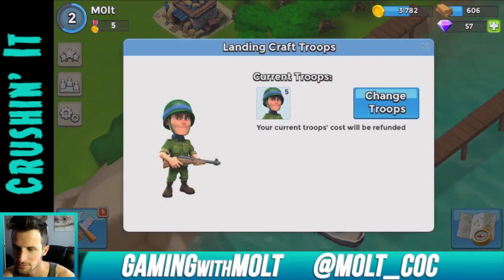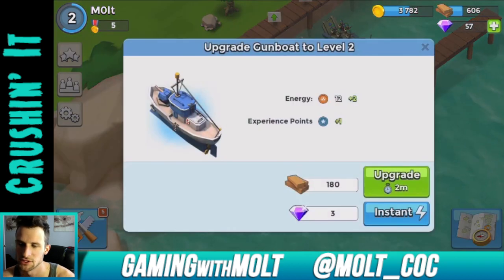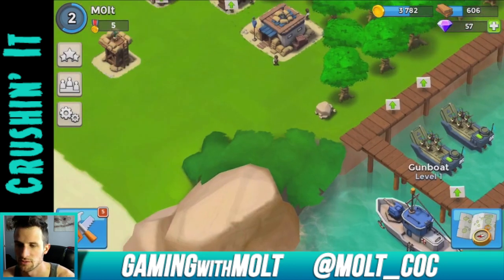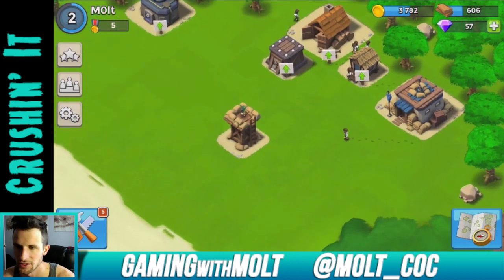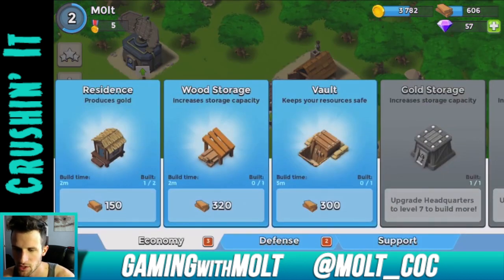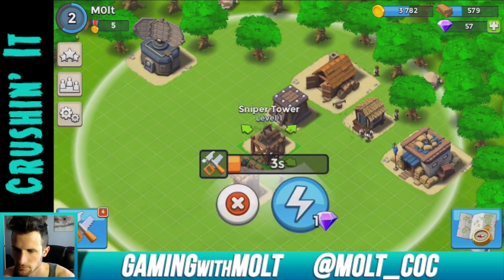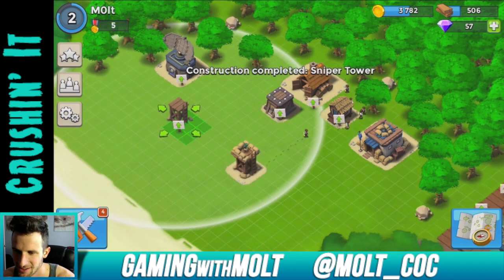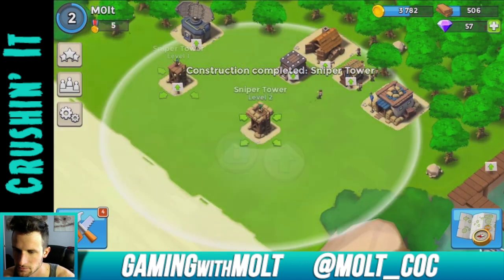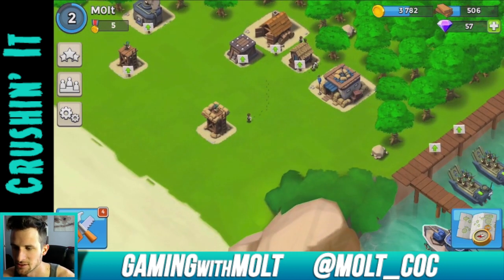We've got five troops in each landing craft. There's a gunboat — that's the one that shoots the missiles. We have a builder ready so let's build another sniper tower. Wow, that didn't take long at all. Let's place it over here — this is going to be great. I'm really excited to learn all this new stuff about this game.